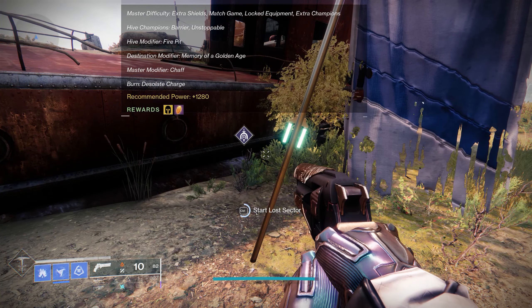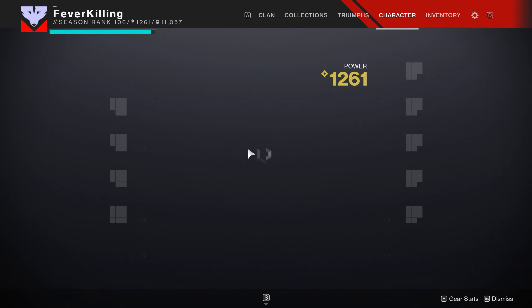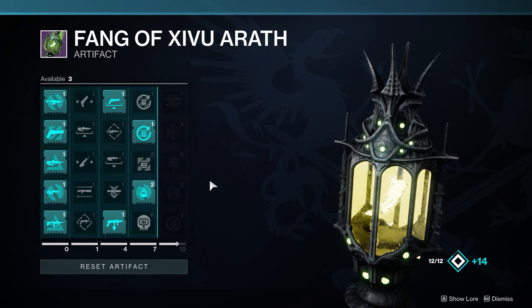What up, you weirdos, Fever here. How's everyone doing today? When Beyond Light dropped, we were given a somewhat clear path to farm for exotics with the new Legend or Master Lost Sectors on rotation. Which is actually a fantastic idea, so thank you for that Bungie. The Lost Sectors are on a daily rotation and seem to always have the same modifiers depending on which one it is and difficulty.